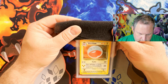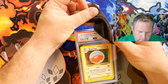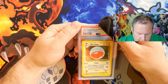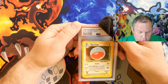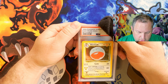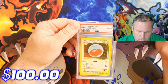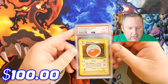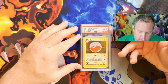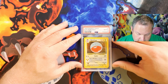Oh wait, no — it's Jungle. Sorry. So this is 1999 Pokémon Jungle Electrode, holographic, no symbol. Oh, so that's an error card! And it got graded a PSA 8. So we have an Electrode holo, Jungle set, Near Mint to Mint 8, with no Jungle symbol on it — so it's an error card.